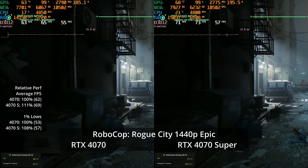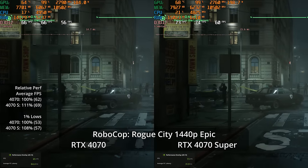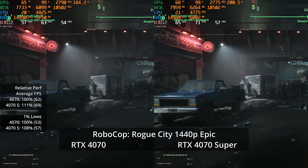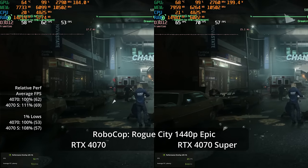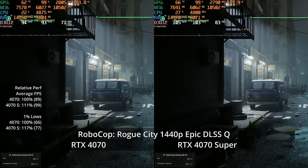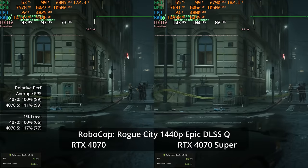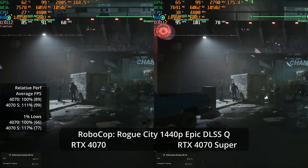At 1440p Epic settings in RoboCop, it's 69 fps on the Super versus 62 on the 4070 — an 11% advantage. In a first-person shooter, I prefer 80–90 fps. Unreal Engine 5 responds very well to upscaling — with DLSS Quality, we jump to 99 fps on the Super and 89 on the non-Super, an 11% advantage. 1% lows show a 17% advantage at 77 versus 66.